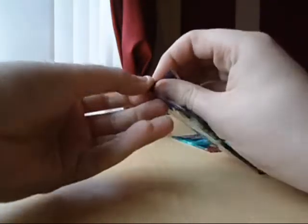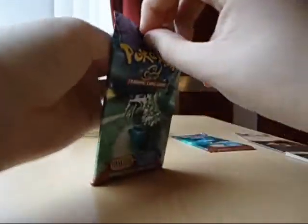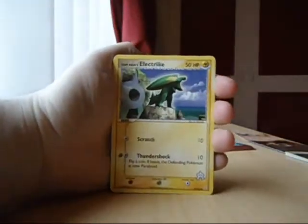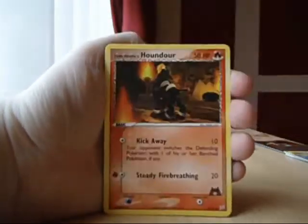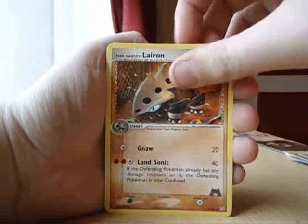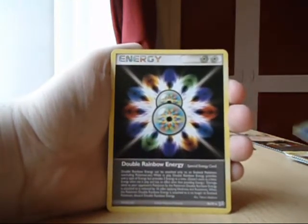Next pack. I'll put the wrap in. One, two, and two. We have Electric, Normal, Spiel, Heel, a Corphish, Houndour, another Corphish, a Lairon. Reverse is a Sharpedo which is a Rare. The Rare is a Double Rainbow Energy. Cool, I needed that as well.